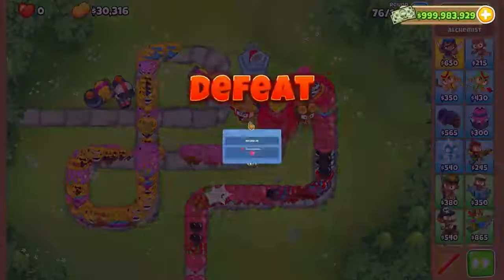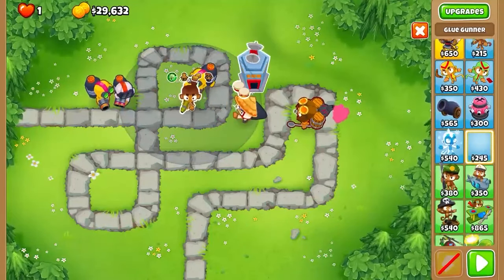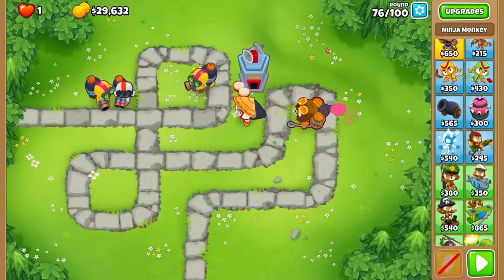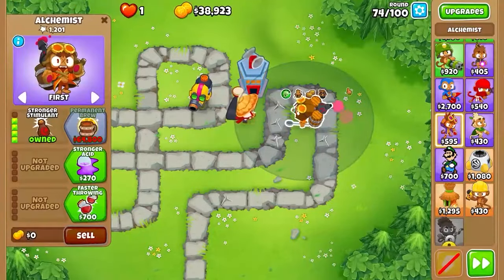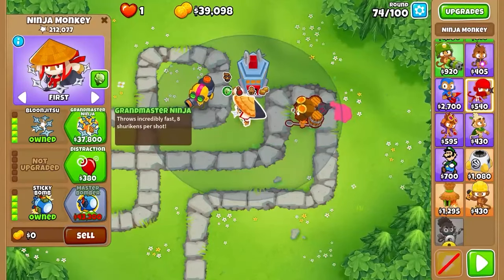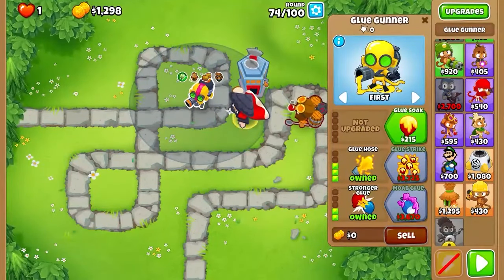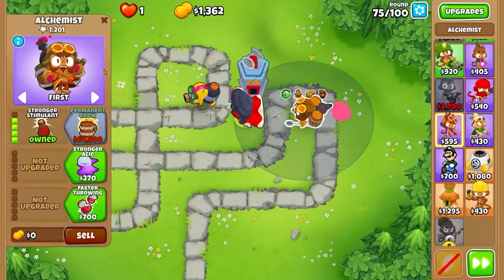Those are gonna leak. Let's throw one right here to help with the MOAB — glue hose 0-3-2. This guy is definitely getting a lot more pops. Probably gonna leak again. Let's place another glue gunner — glue splatter, glue hose, stronger glue. Hopefully we don't fail this round. I definitely need Grand Master Ninja. So we changed it up a little — this guy's 4-0-0, and now we have Grand Master Ninja active. He's able to hit in a huge radius. The 0-3-2 glue gunner will glue multiple smaller ones.